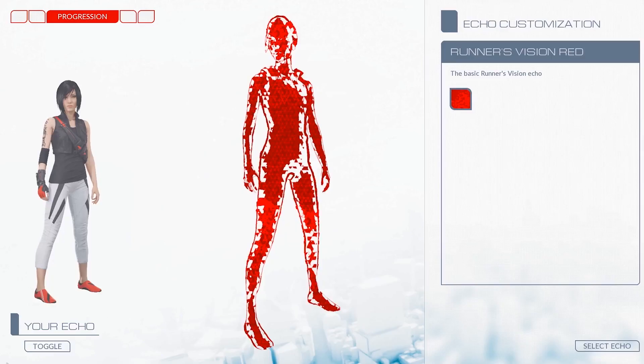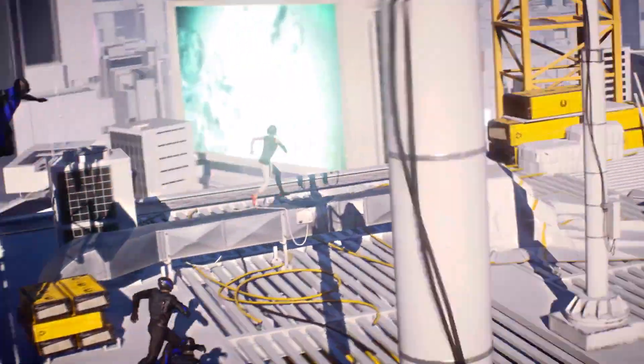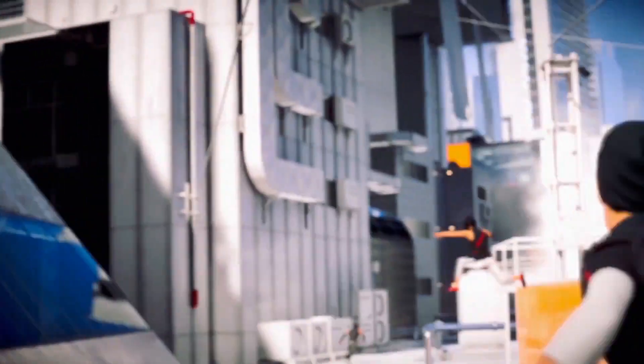Mirror's Edge revolves around this young woman named Faith. She's a runner, and she belongs to a community of runners — they are parkour artists and martial artists. The main themes of the game revolve around individualism and freedom versus control and collectivism.